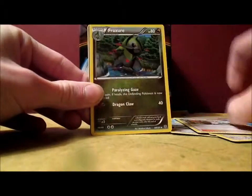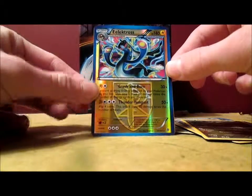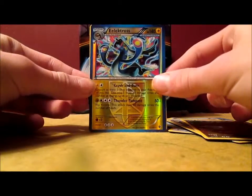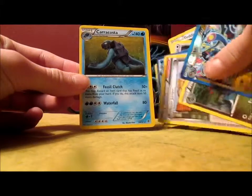Okay, I'm sorry. Fracture, Electrus — Reverse Holo, which is actually normally a Holo card — that's pretty awesome. I already have this card as a Reverse, so that's cool. And we've got a Caracosta. So we actually did get kind of a holo — this actually is normally a holo — but other than that, no holos.